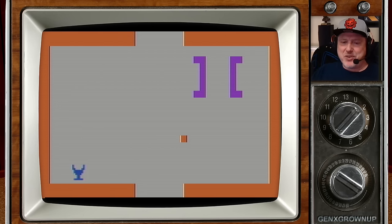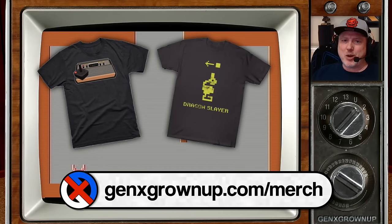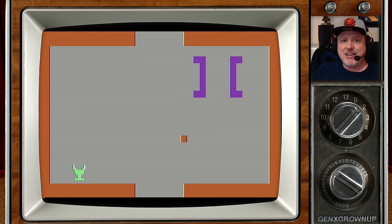I'm not going to stop this video, but as I've mentioned many times, we have a merch store. If you're looking for cool Atari-themed or nerdy shirts, please stop by GenXgrownup.com/merch. Everything you purchase — whether it's a t-shirt, phone case, magnet, pin, or sticker — benefits Gen X Grown-Up and goes right back into the channel. Please pop over there and find something cool for you or somebody you like.